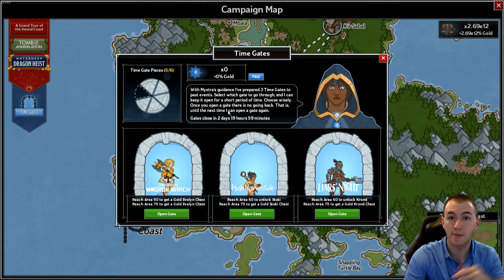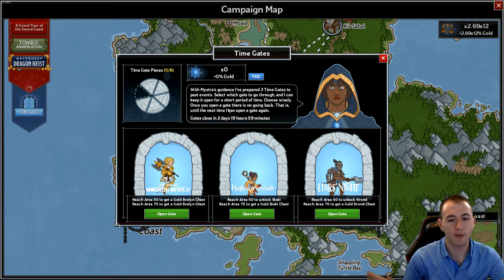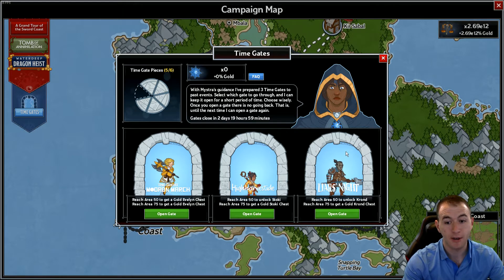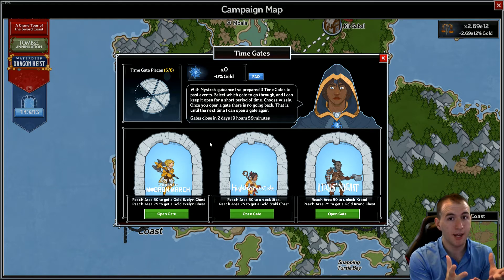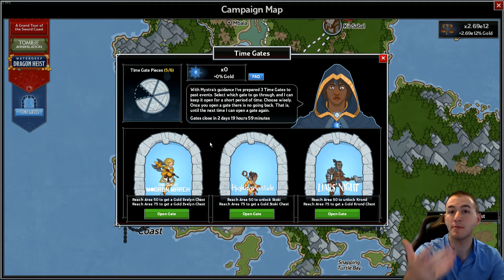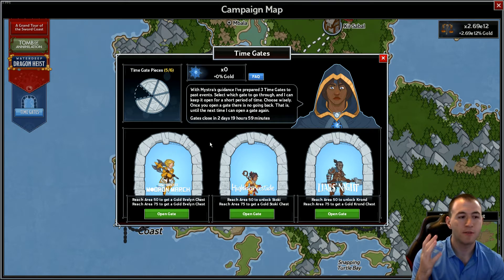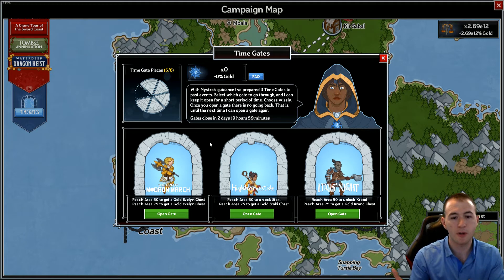Once you've started a time gate, your champion selection is generally dictated by which event champions you do not have. For me right now, I don't have Stokey or Cron, but I do have Evelyn. This is part of a mechanic to help you improve the gear of event champions, or unlock event champions even if it's not that time of year. This is valuable because event champions fall behind due to power creep — they need their own specific chests, unlike core champions who can get gear from silvers and normal golds.